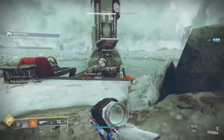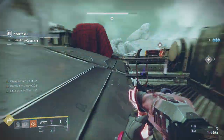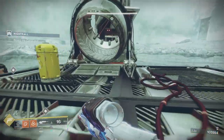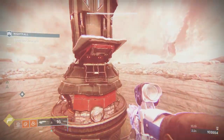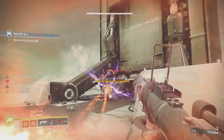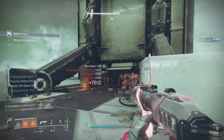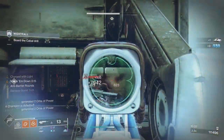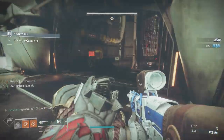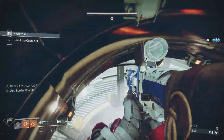Going across this teleporter — charge for light times two. On the other side there's an unstoppable. I didn't have my Truth Teller out because the unstoppable shot from your grenade launcher only lasts a couple of seconds, so don't pull it out until you actually need it.